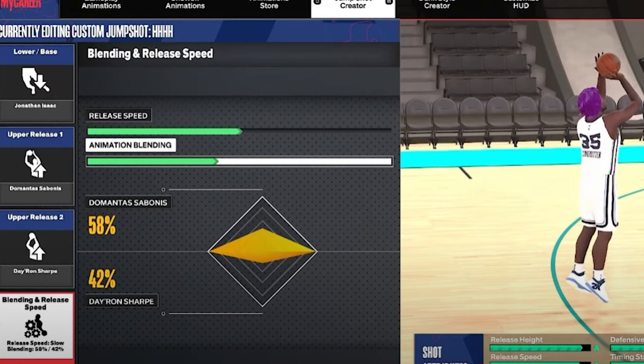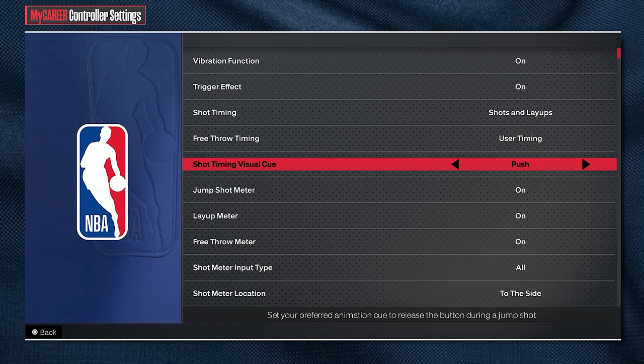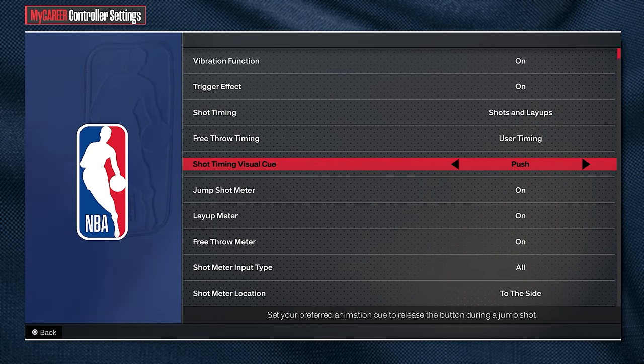The best jump shot for 6'10 to 7'3 builds is base Jonathan Isaac, release 1 Domantas Sabonis, and release 2 Daron Sharp. For the speed, you either want to go 2 out of 3 or 3 out of 3 — I personally go 3 out of 3 for the fastest jump shot possible, but it's up to you. For blending, you want to go 58-42. If your three-pointer is too low for the 58-42 version, you can play around with the grades until you can use this jump shot.